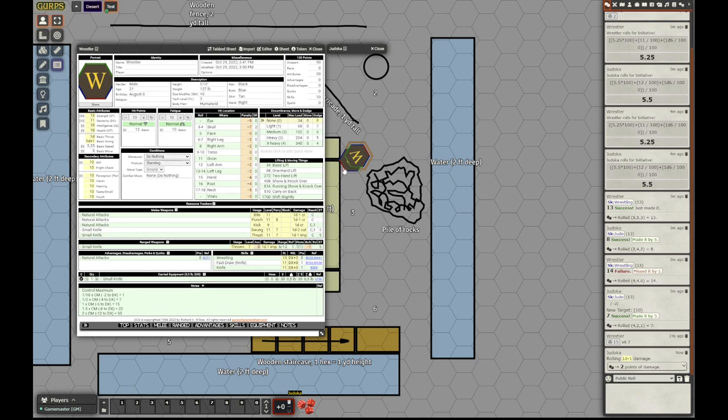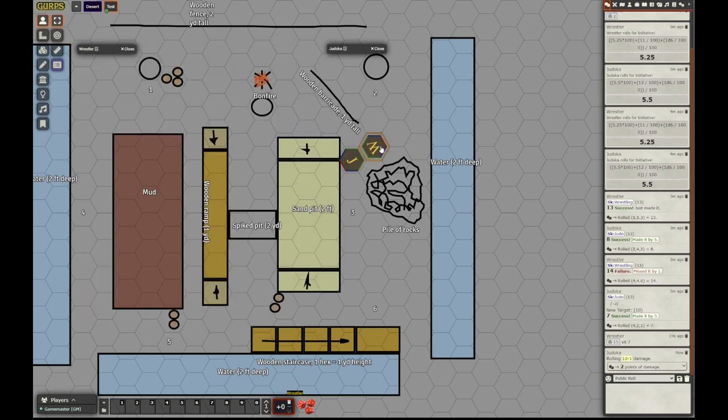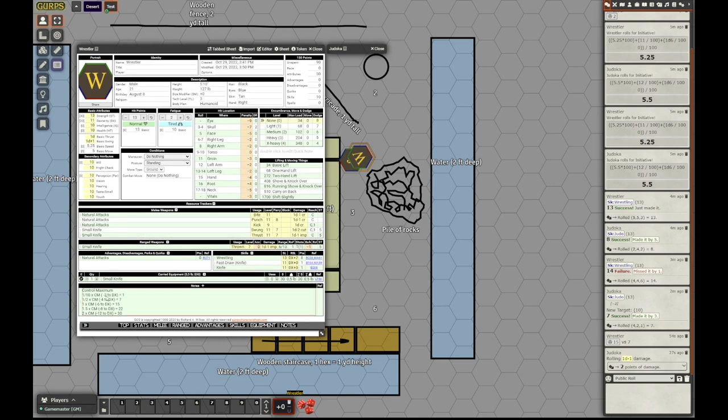So he is grappled for 2 control points. That's over his 1/10 control maximum, but it's still under 1/2. He is at minus 2 to dexterity right now.